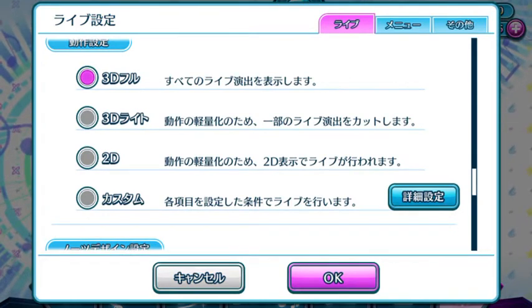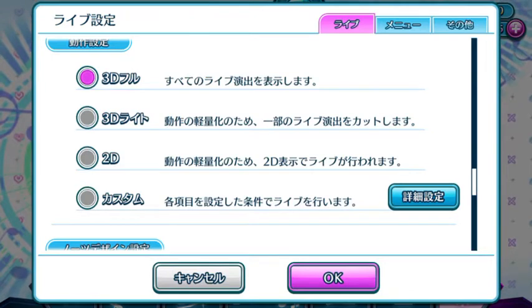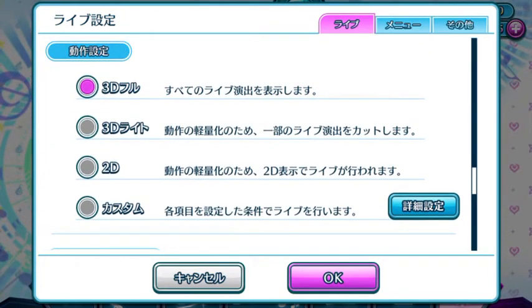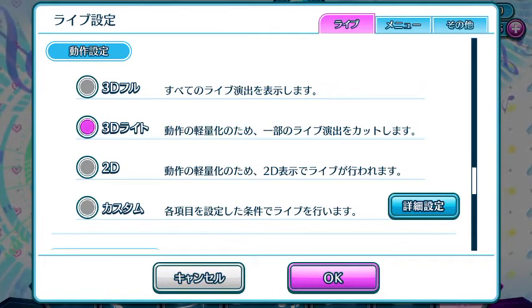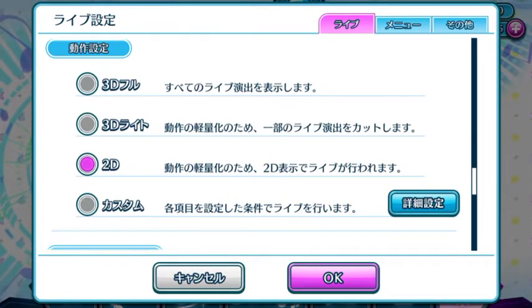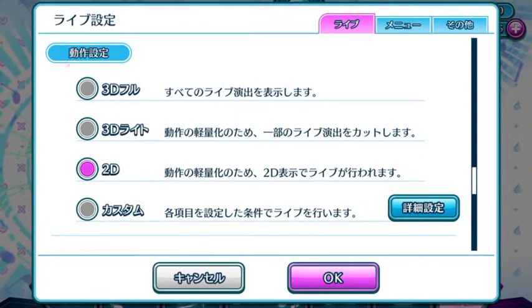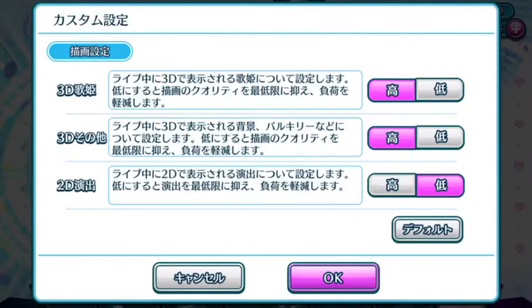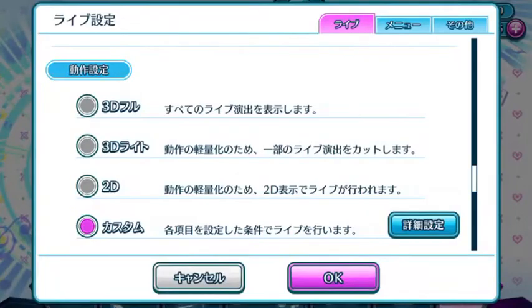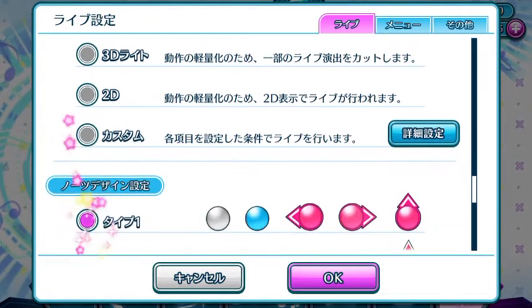This is also another setting for the quality of the game — full 3D, then light 3D. If you have a lower graphic resolution on your mobile device, this is what you want to select. Then 2D mode means there is no animation for diva dancing. Under render, you can actually select whether you want to have your 3D Utahime in high definition and so forth. I'm just going to set everything to high. Since I can do full 3D, why not?